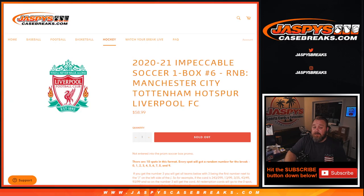And there you go, guys — that's the random number block randomizer for 2020-2021 Impeccable Soccer, one box, random number block, Pick Your Team or Pick Your Club number six: Manchester City, Tottenham Hotspur, and Liverpool FC. I'm Sean, JaspiesCaseBreaks.com. The break itself coming up next.